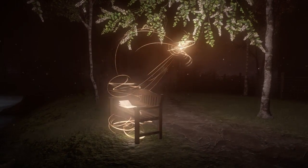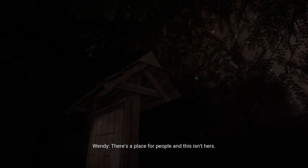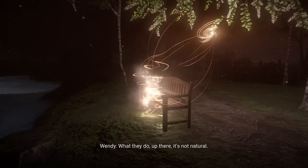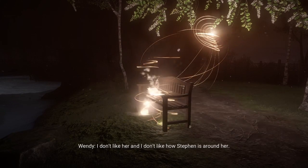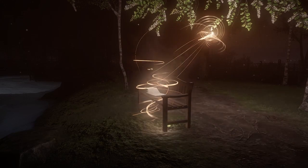[In-game audio continues:] 'I suppose it is. I have to accept it, I know, but she doesn't belong here. You see that, don't you? There's a place for people and it isn't hers. I'm not talking about the colour of her skin — don't look at me like that. What they do up there, it's not natural. There are some things we're not supposed to understand. I don't like her, and I don't like how Steven is around her. He was a better man when he was with you.' [Player:] Hang on, what?